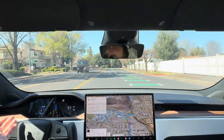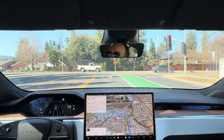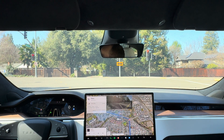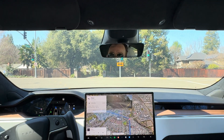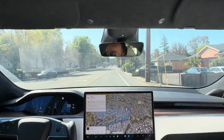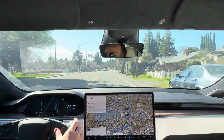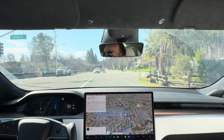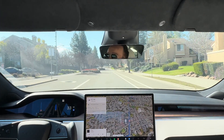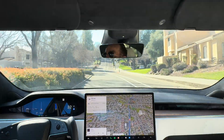We're cruising at about 36-37 miles per hour, coming up to a red light. The blinker engaged automatically without me doing a thing. The car stops at the light, and when the cameras see it turn green, it moves forward. We're 100% autonomous — it's making the turn on its own and now recognizes the 30 mile per hour speed limit, so it's slowing down. There's also a truck working on the road, but it's on the other side, so it doesn't affect us.